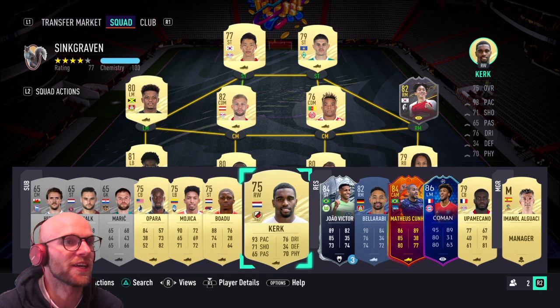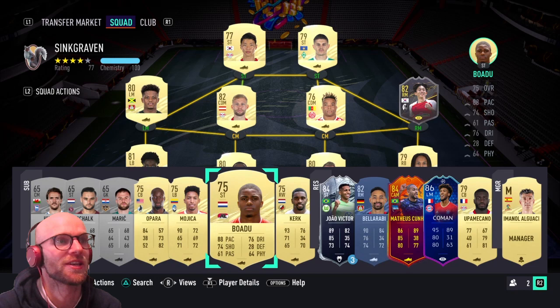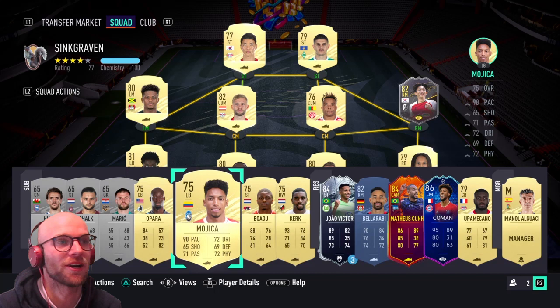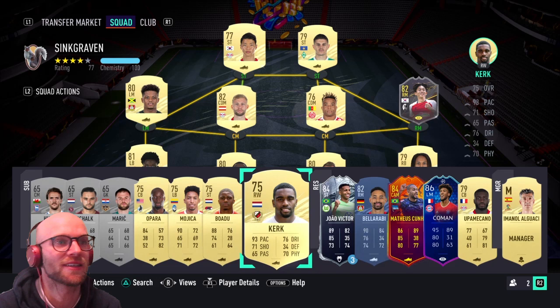On the bench you need to have three 65-rated silver cards — if you don't have those, the rating will jump to 78 straight away. You also need four 75-rated cards to keep the rating down. I have two defensive subs, Opara and Mojica — these two are absolute beasts, low rated but very good defensive subs. And up front to swap out Rashica I have Boadu with 88 pace, 76 dribbling, 74 shooting, and Kerr with 93 pace, 76 dribbling, 71 shooting.